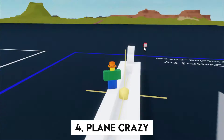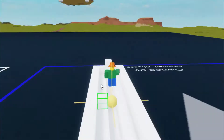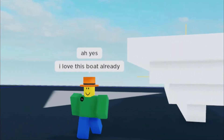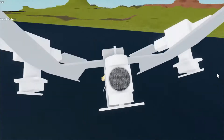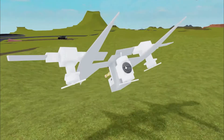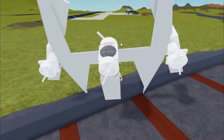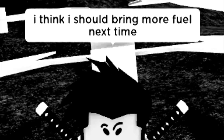Number 4: Plane Crazy. Plane Crazy is a sandbox physics simulator that seems to take cues from Kerbal Space Program. Players can build their own planes, cars, rockets, and robots using a variety of parts. Plane Crazy has a bit of a learning curve, but thankfully there's a wiki containing a bevy of tutorials along with more info on YouTube.